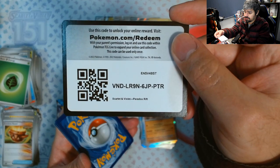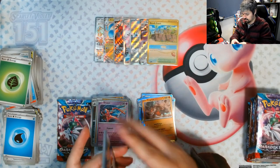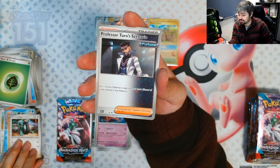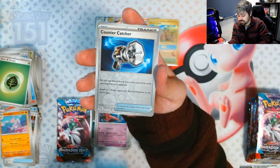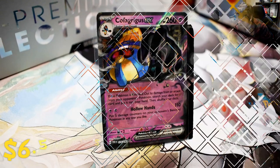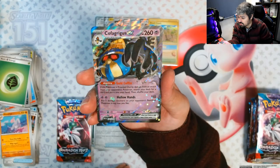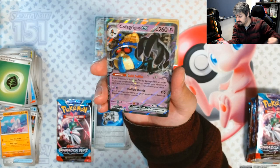Next pack — and we got another hit! We got Swablu, Panthea, Wugtrio, Gligar, Cyclizar, Professor Turo, Scenario, Maushold, a Milotic reverse, Countercatcher reverse, and a Cofagrigus EX — another one that we already have. But as I always say, we can put it on the trade binder so we can see which one we can get on a trade day. We got another hit, so it was good — better than nothing.